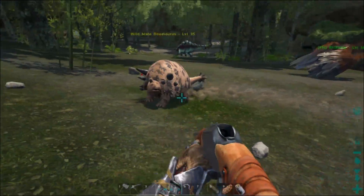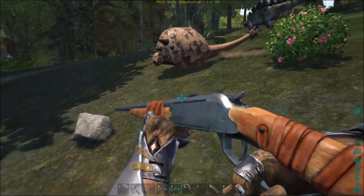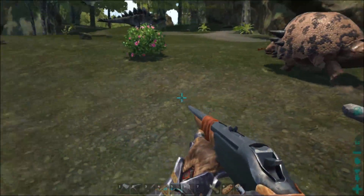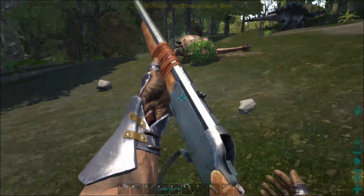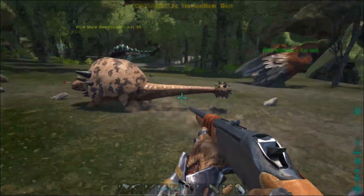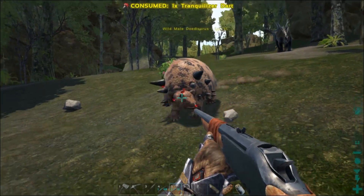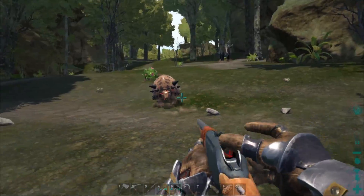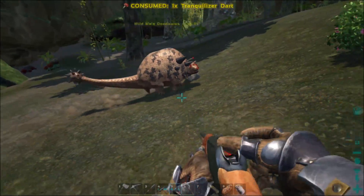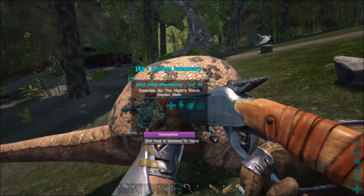The key is headshots. The key with any Doedicurus is to headshot and then immediately do a circle to get on its butt area. And then headshot it again. We tricked it by missing one shot - it thought it was in the clear. Are you running away? Now if they go into ball form... it's down, it's down! We're going to throw that kibble on him real quickly. I brought a hundred narcotic.